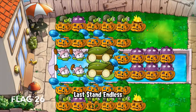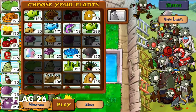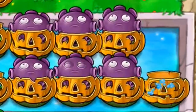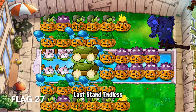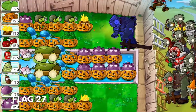While nothing new was done for flag 26, it is satisfying to slowly see the pool getting filled with area damage. The best I could produce during flag 27 was a fume shroom set, which is not bad.